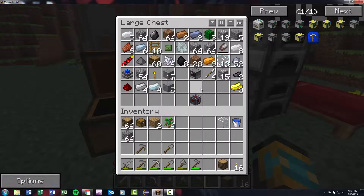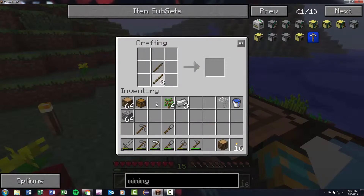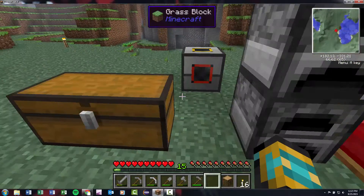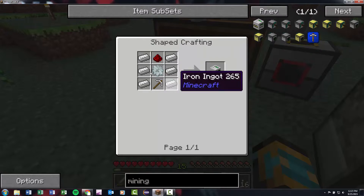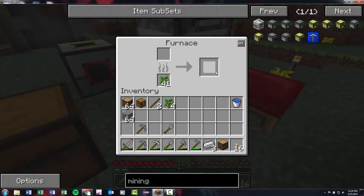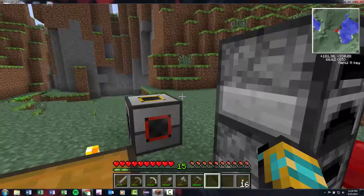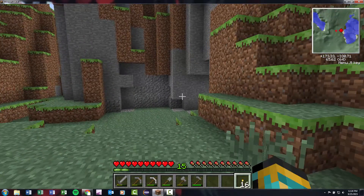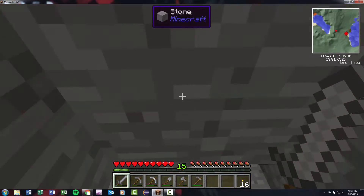I need to make an iron pickaxe. Before I forget, let me use up all of our iron. This pickaxe will stay preserved as part of what we need. We need six more iron - we have four, so we're going back down to the cave we had going to find some more iron. I only need two more, so we'll get as much as we need and leave. I don't want to die down there.